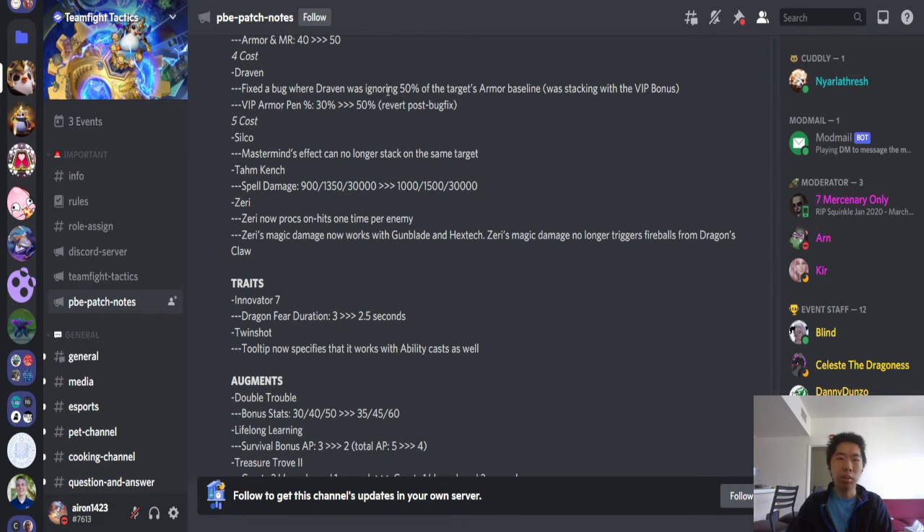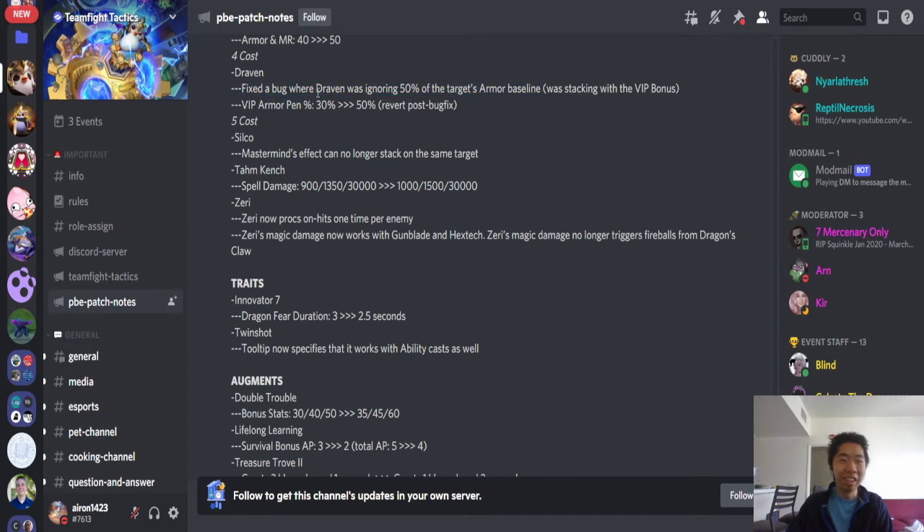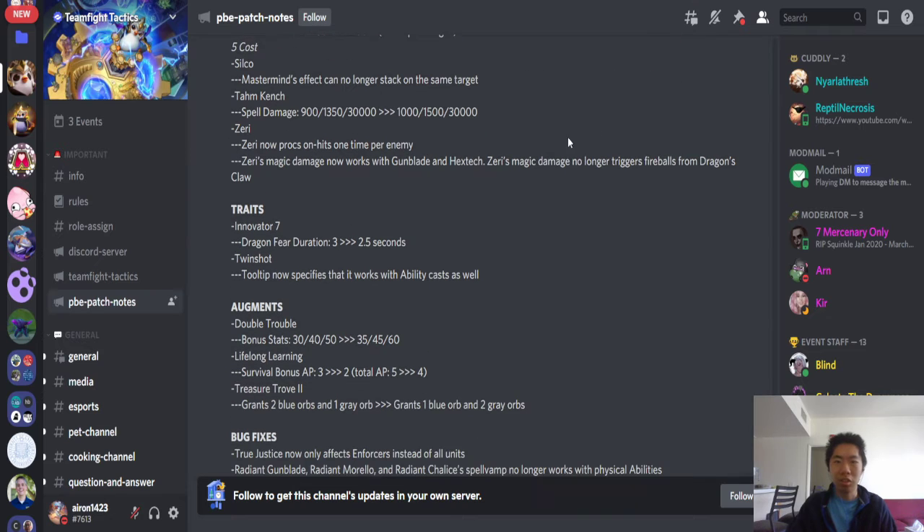4-cost: Draven. Fixed a bug where Draven was ignoring 50% of the target's armor baseline, which was stacking with the VIP bonus. I think this was left in from set 5.5 Draven — that might have been why he was shredding like crazy. VIP armor pen reverted from 30% to 50% post bug fix. So he's kind of where he should have been — not as absurdly strong.